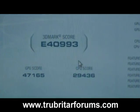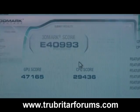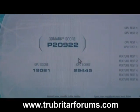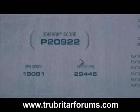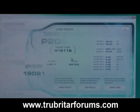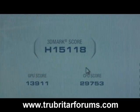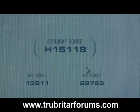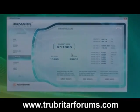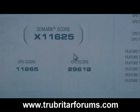Entry level in 3DMark Vantage: 40,993, GPU 47,165. Performance: 20,922, GPU score of 19,081. Good scores coming off this one. The high score is 15,118 with a GPU score of 3,911. These are pretty good scores in Crossfire with a pretty immature driver right now. And the extreme: 11,625 with a GPU of 11,265.